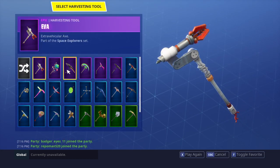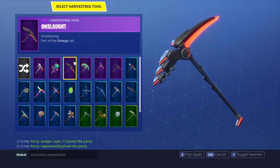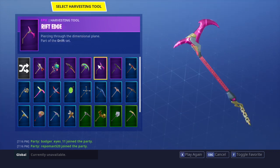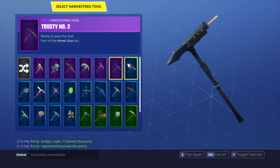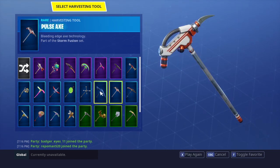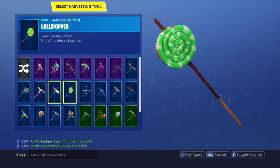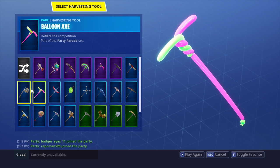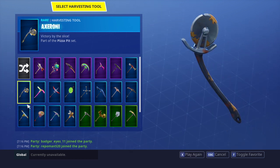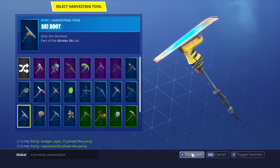For pickaxes, we got Eva, we have Global Axe which I really like, we got Onslaught, we have Pot of Gold, we got Rift Edge, we got Trusty Number 2, we got Axe Calibur which is from Season 2, Sawtooth, Pulse Axe which is also from Season 2, Posterian, Lug Axe, Bollie Popper, Gale Force, Balloon Axe, Axeroni, Ski Boot which is a really weird pickaxe.